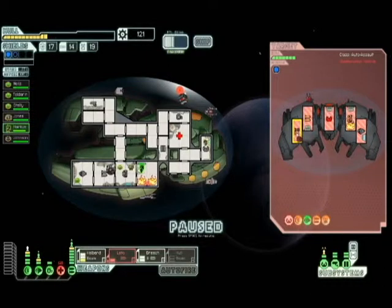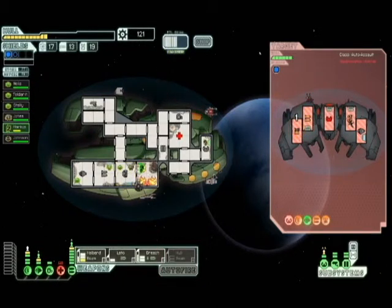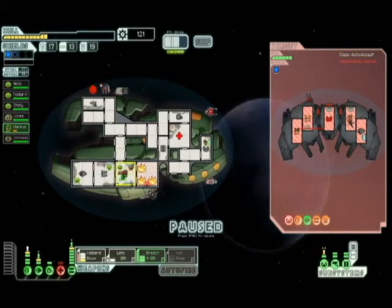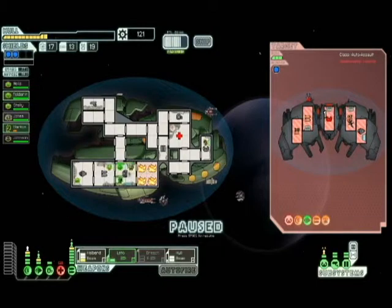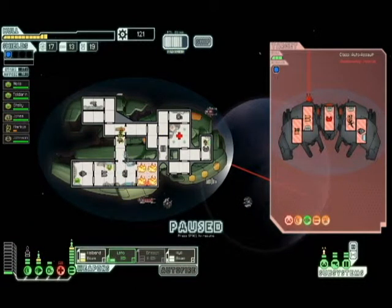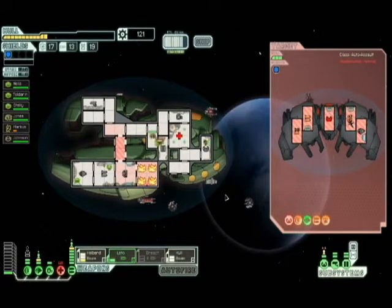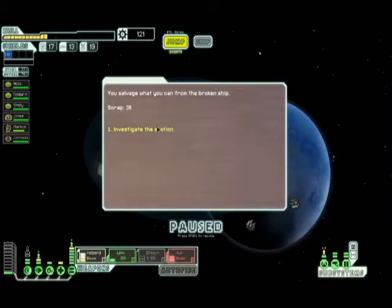I'm going to take this out because they do have a beam I don't think we can get past us. I want to get rid of those stupid drones. Why don't you power down the breach and put up the hull beam? Now he basically can't hurt us — that's cool. I'm going to get these guys over to repairing the med bay, and get the oxygen to take care of that fire. We're going to fire the hull beam right across there. Close all doors. That was a little hairy. 36 scrap and a heavy laser mark one.